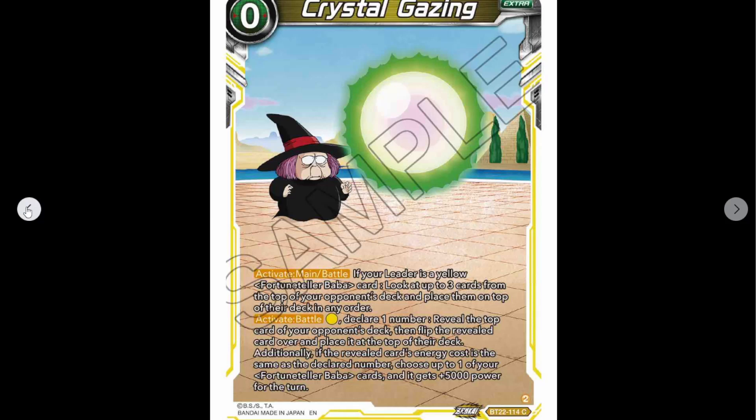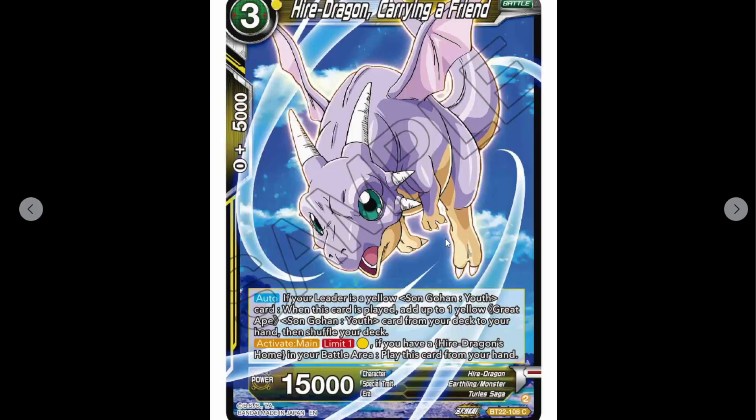Crystal Gazing — zero cost. Activate main slash battle: if your leader card is a yellow Fortune Teller Baba card, look at up to three cards on top of your opponent's deck and place them on top of the deck in any order. That's really helpful — more deck manipulation and knowing what's coming. Activate battle: pay yellow, declare one number, reveal top card of your opponent's deck, flip it and place it back. Additionally, if the revealed card's energy cost matches the declared number, choose up to one Fortune Teller Baba card, it gains 5K power for the turn.